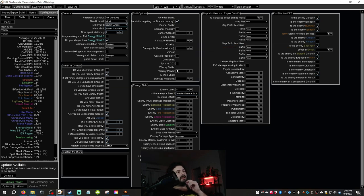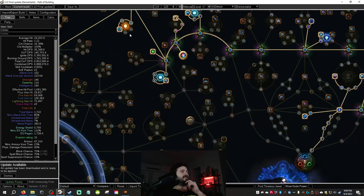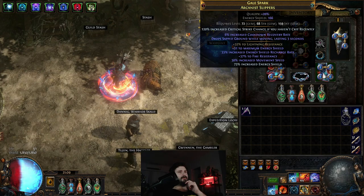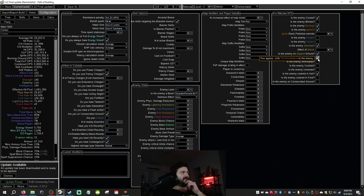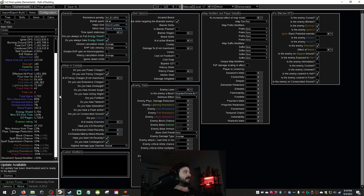I was basically borderline face-tanking Uber Sirus the other night with this build. We have burning damage, enemies are cursed, burning, ignited, and shocked. Shocked comes from Shaper Flames; shocked ground comes from Shaper Storms. Sapped ground is built into my boots — I drop Sapped Ground while moving. Exposed to Fire comes from exposure throughout the build and from the Ascendancy. Enemies are covered in Ash from Infernal Cry, and enemies are on Consecrated Ground from Bottled Faith.